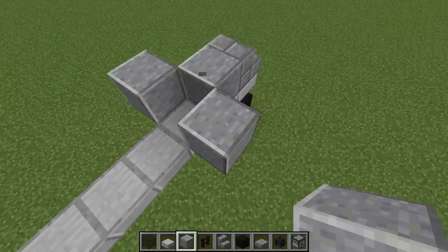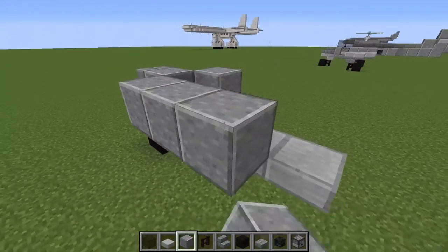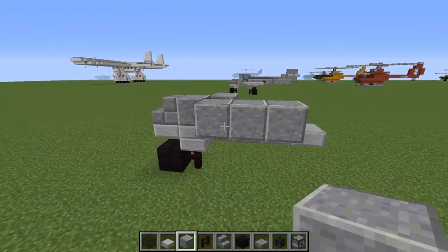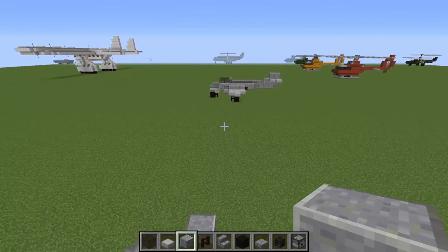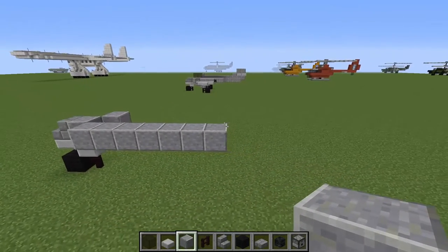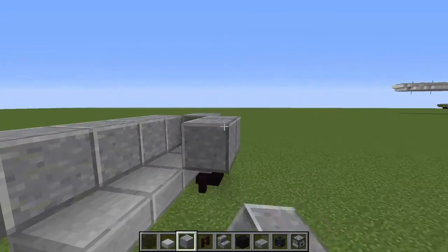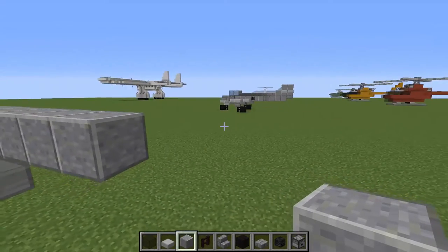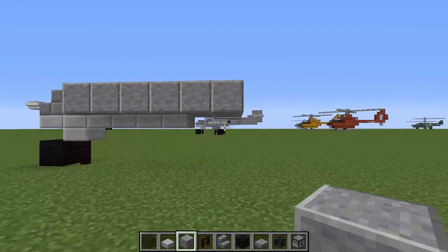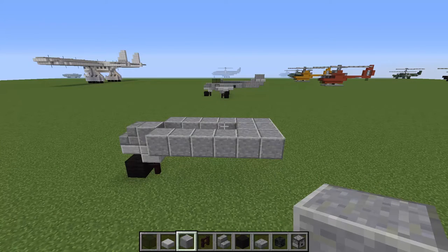We are going to expand the fuselage, going a block diagonally on the side and then extending this for about 6 blocks on each side. I am going to fill in these 2 blocks here because otherwise there is going to be a hole in the bottom, and we do not want that.